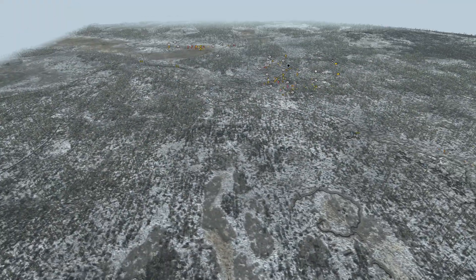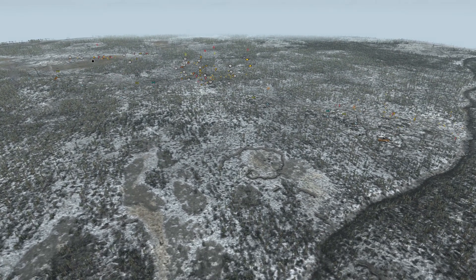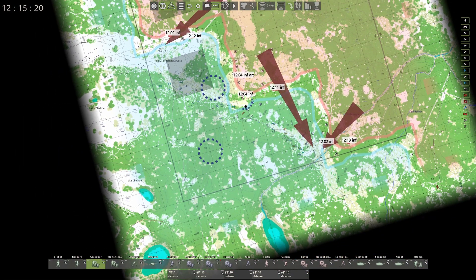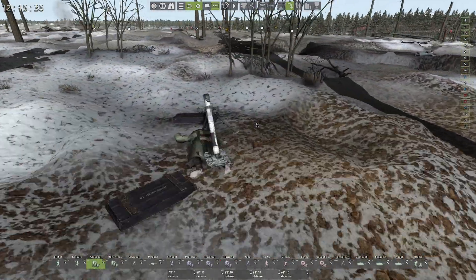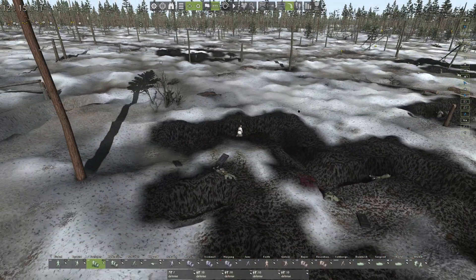A large Soviet force coming through this center area, a couple of wings, but the main thrust is just trying to break through the center of our lines right here — split us in two, which would be bad. They are doing well. A couple more captured front-line units — carnage, though.